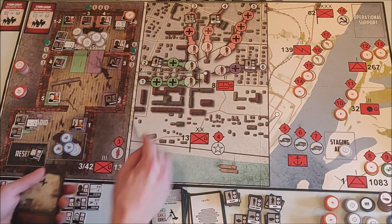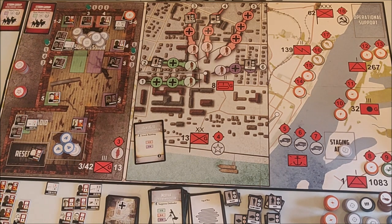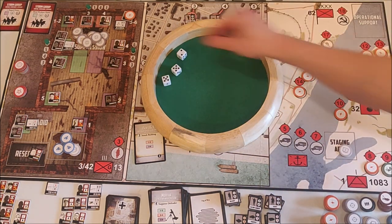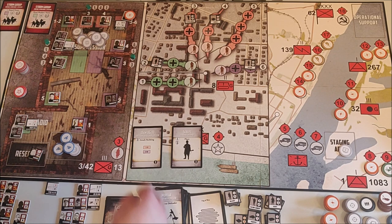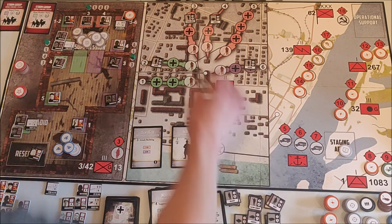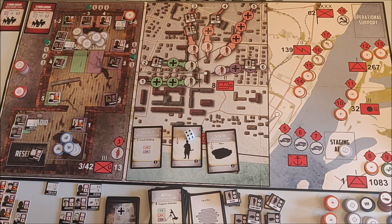Wehrmacht card phase — attack building, and it's probably going to hit purple. It was a good choice to repair it — it is hitting purple. With three dice needing five or higher — it hits purple. I'm sad it hit but happy it didn't get destroyed because I repaired it. We have scouts on number 3 and an Astug on number 4.